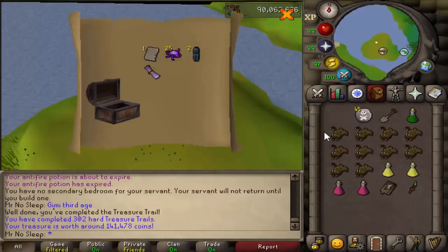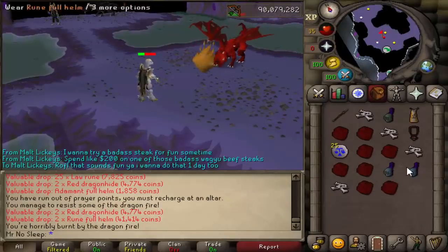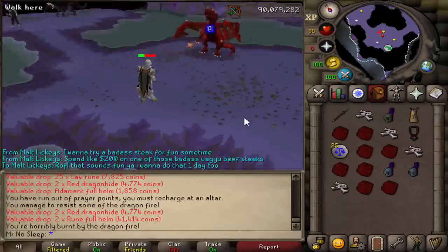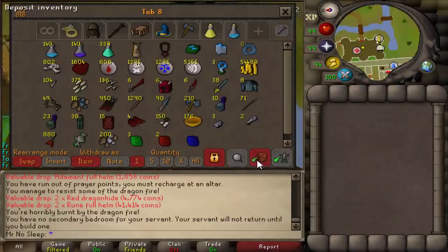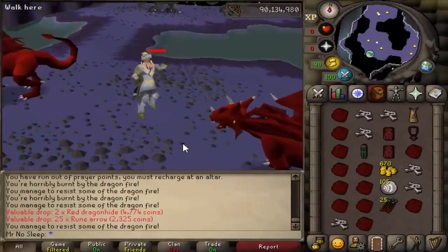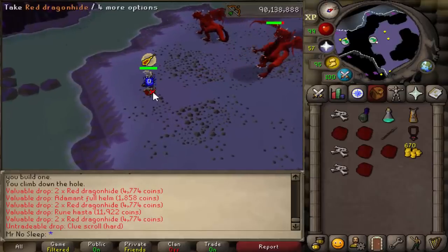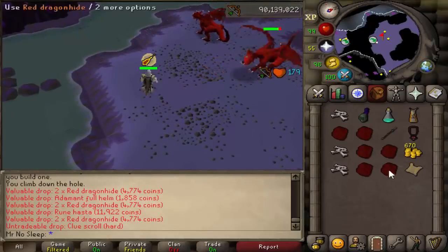Whether it's a Twisted Bow at over 1 billion or the Dragon Hunter Crossbow nearing 200 mil, it's a really high requirement — you've got to have a lot of money to make a lot of money. For lower levels starting out, that's a big challenge. If you don't have the money for a Dragon Hunter Crossbow, you'd have to supplement it with something like a blowpipe or Armadyl crossbow, though I'm not sure how that affects kills per hour.